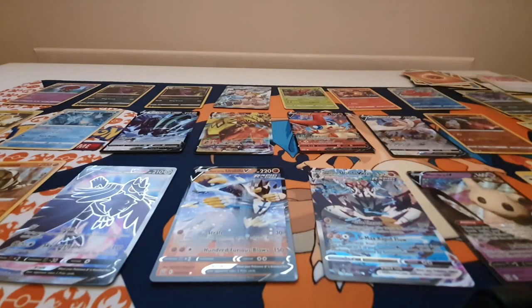A quick run through of my favourite pulls from this box: the Holo Crobat, a Rapid Strike Style Mustard trainer, the Corviknight V, and of course from the final pack the Rapid Strike Urshifu V. So all in all not bad pulls — quite happy overall with some very good cards. Particularly happy with those Corviknights and the Urshifu pulls.